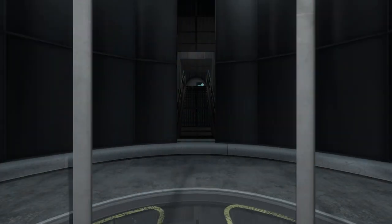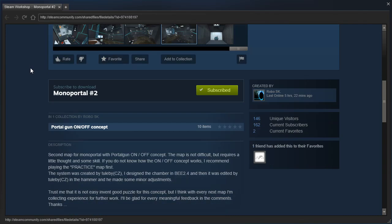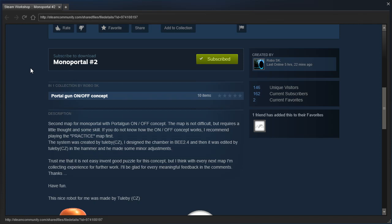Hey guys, I'm LB, and I got a request from Erend to play Monoportal number 2 by RoboSK. Second map for Monoportal with Portal Gun on-off concept. The map is not difficult but requires a little thought and some skill. If you do not know how the on-off concept works, I recommend playing the practice map first. The system was created by Toolby. I designed the chamber in BMod 2.4, and then it was edited by Toolby in the Hammer map editor, and he made some minor adjustments.